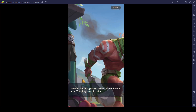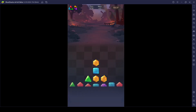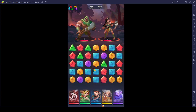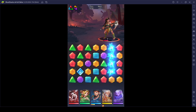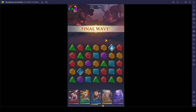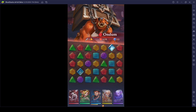There's a little bit of story going around — many of the villagers had been captured by the orcs, and the village was in ruins. It's time to go for some combo damage. The final wave is out here. The monster is huge — that's Ondun. Let's see what we can do against him.